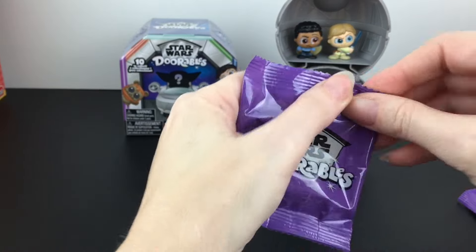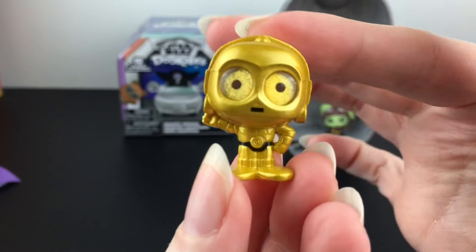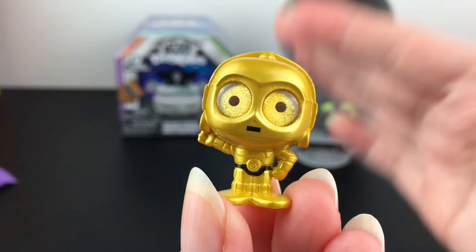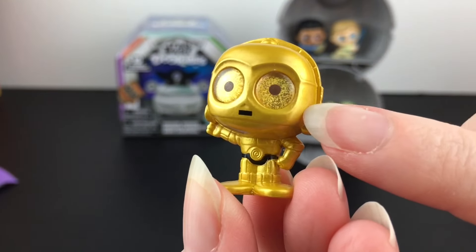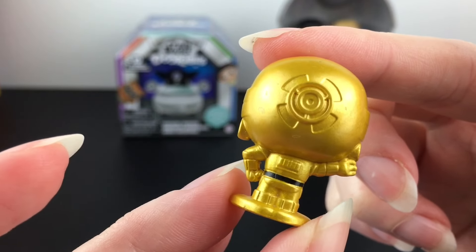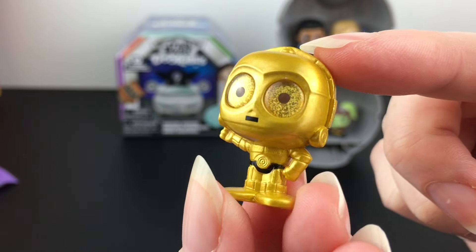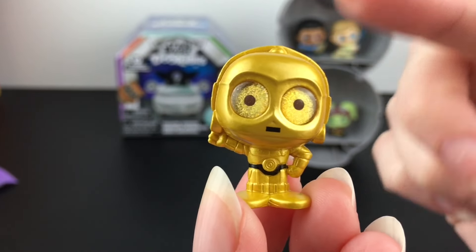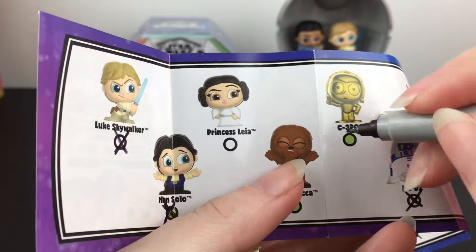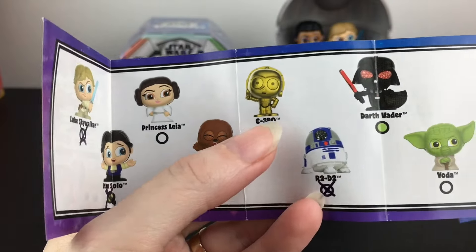Our very last blind bag is C-3PO! Yes! Our favorite protocol droid. I really like how they did the gold paint — his eyes work perfectly for the Disney Dorable style. Really nicely done with that gold metallic paint. You gotta love C-3PO. On the checklist, C-3PO is a rare. And last time we found R2-D2, so they are going to look absolutely adorable together. He looks scared in the checklist image but he looks better in his figure.